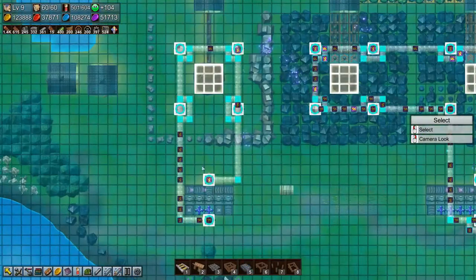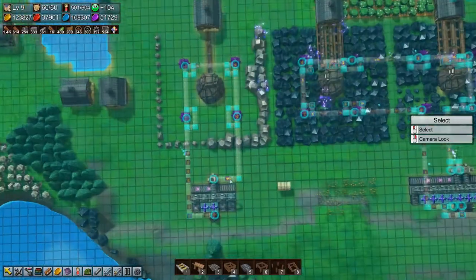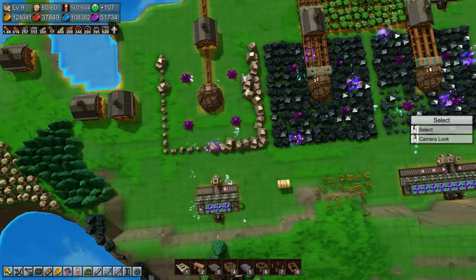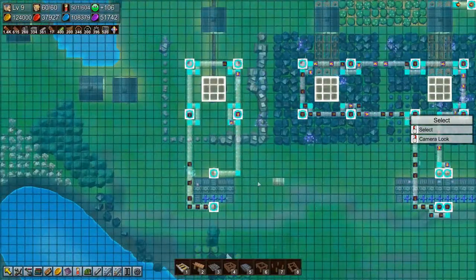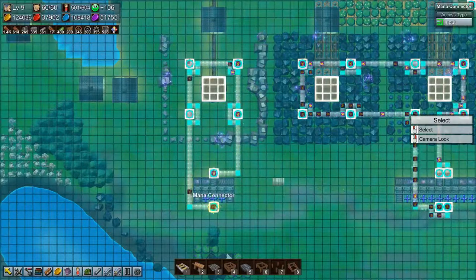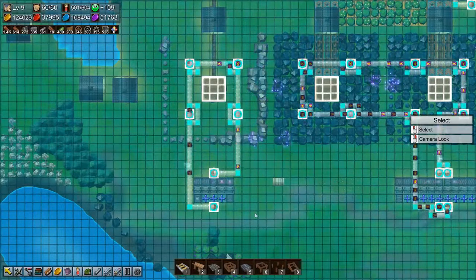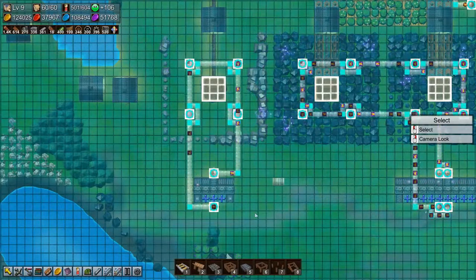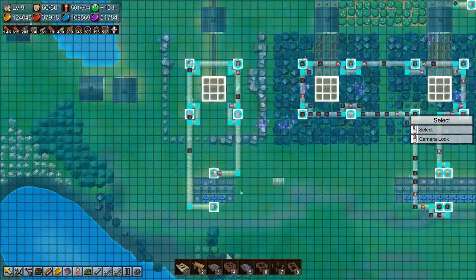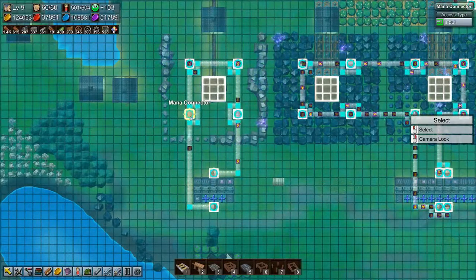Hopefully be done with this. Oh we need the splitter as well, which we need to not put on the mana pipe but on the other thing — what's it called, the invariable. So this should help, but it looks like we don't have enough earth crystals in here to give this node any mana power.